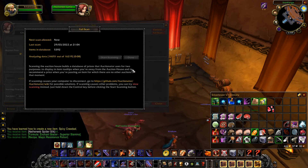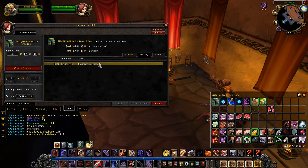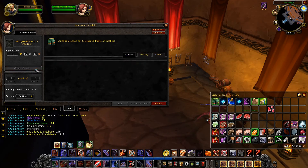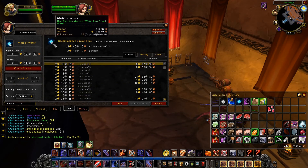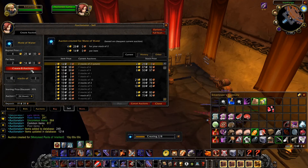I'll get the Spicy Crawdad recipe — requires 350 cooking. The rest of these are Blacksmithing which we need to do at some point. Quest items. We got a one-charge Potion of Water Breathing — one hour — and these are ten hours. We've got eleven hours of water breathing all things considered, that's nice. Spicy Crawdads require a Furious Crawdad — a stamina and spirit high-level food buff item, perfect. Motes of Water in smaller stacks — stacks of two, eight stacks, in case people want smaller numbers. There's a Super Mana Potion — not very many of those right now.